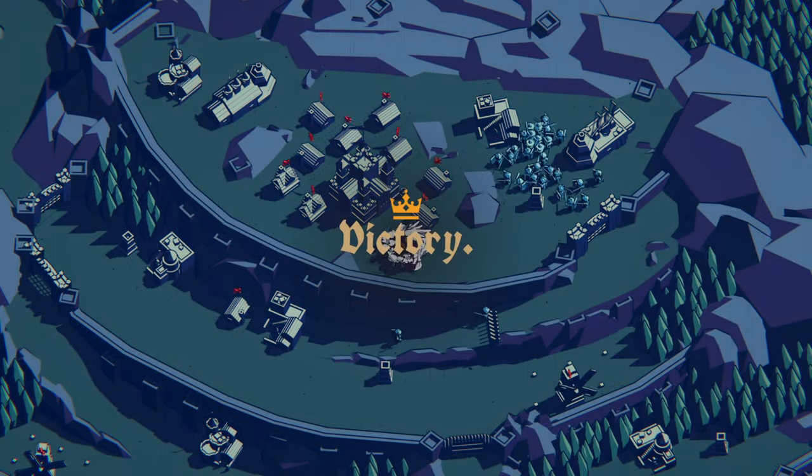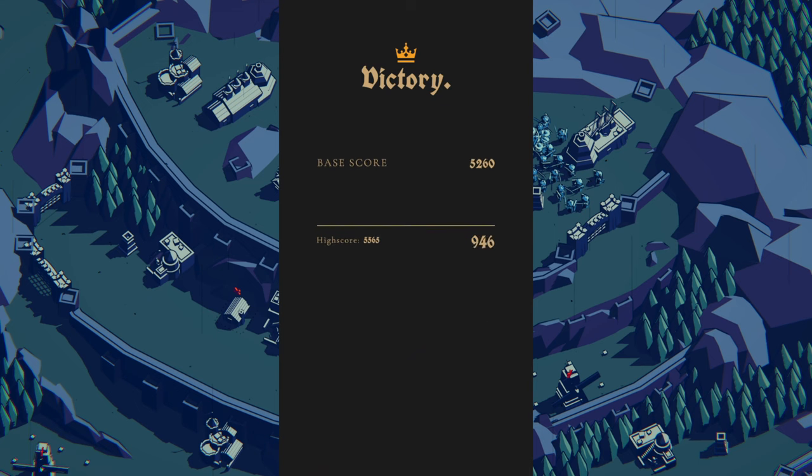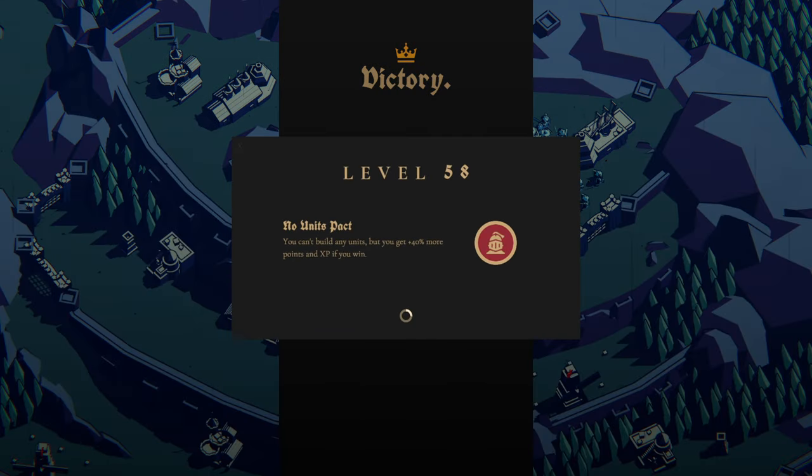Now that is a nice victory — you don't need no towers to win Helm's deep! Highest high score, baby! 52, 60, 55, 65... no, it's going even higher! No restarts, mutator bonus, gold bonus, base score. The mutator reward shows: No Units Packed — you can't build any units, but you get 40% more points and XP if you win. Well, hey, that might be a video idea right there!